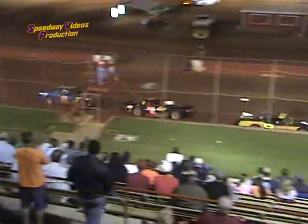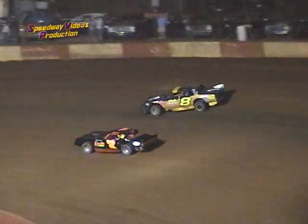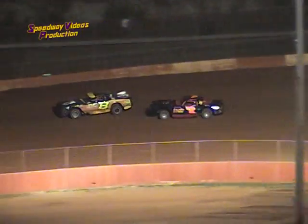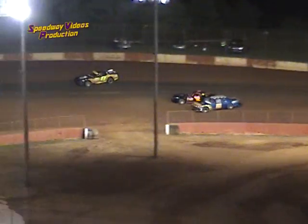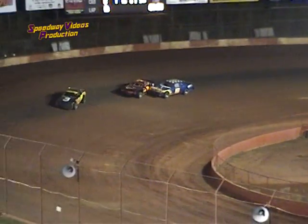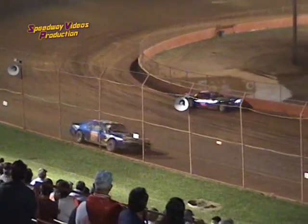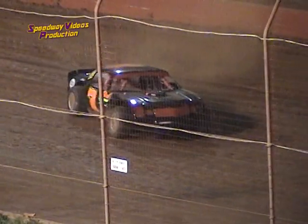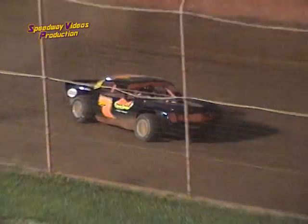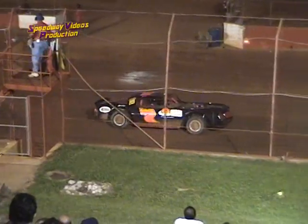Adams going to try the bottom to get around Goodman. Goodman's going to go to the bottom also. Goodman now looking to the inside of Mullinax. Mullinax with the power on the outside. Now comes Jason Adams to the bottom of Goodman. Contact between the two cars. Goodman's going to slide and hit the wall hard coming out of turn four. The wild flag has been thrown and we're racing to the checkers.